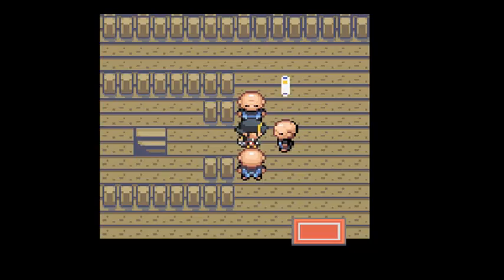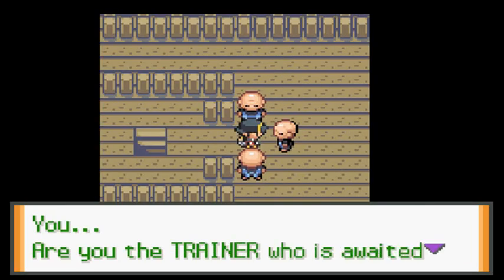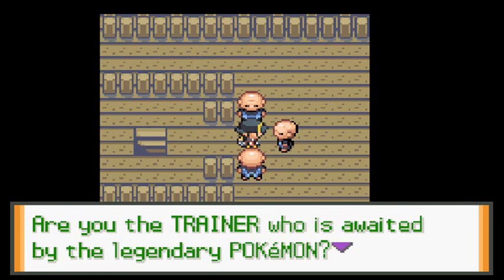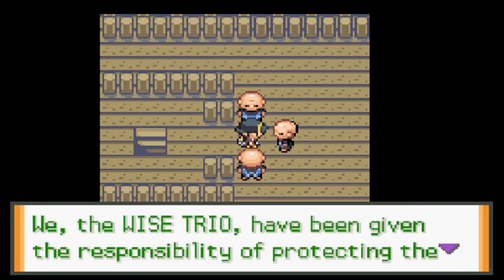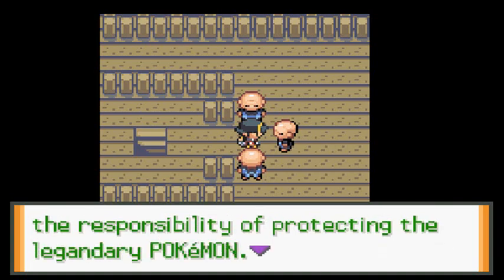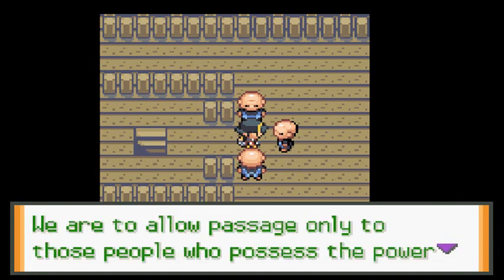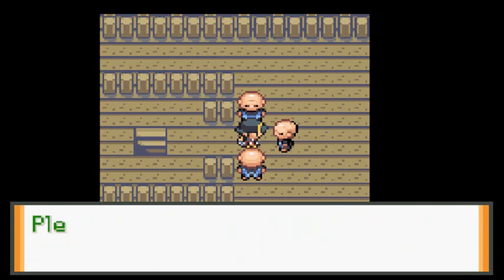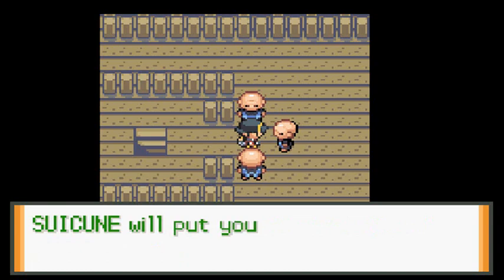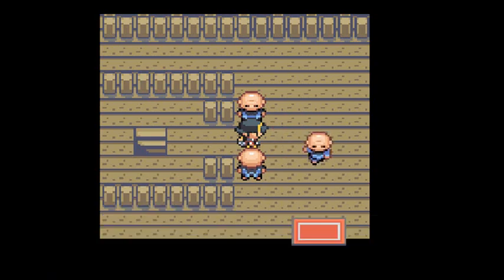After the battle the sage says: 'Are you the trainer who is awaited by the legendary Pokemon? We the Wise Trio have been given a responsibility to protect the legendary Pokemon. We are to allow passage only to those who possess the power and soul of truth. Please go on and enter the Tin Tower ahead — Suicune will put you to the test.'